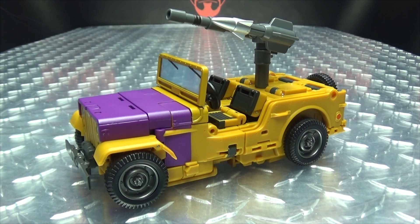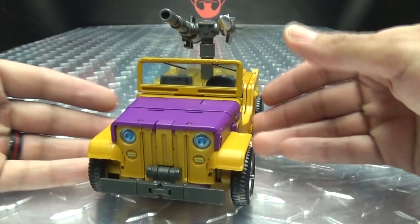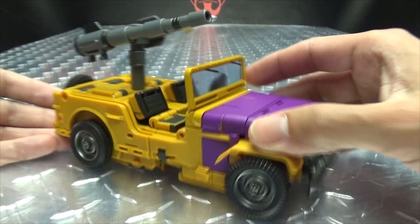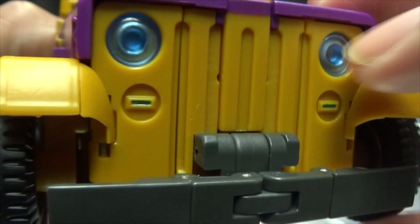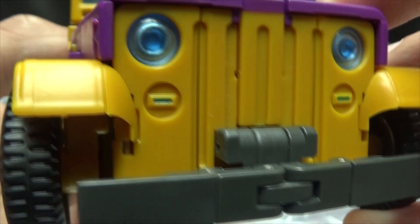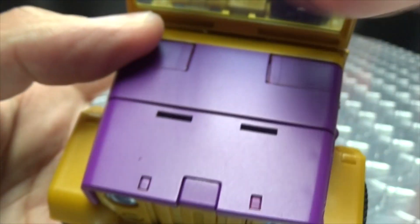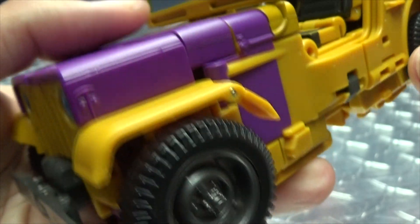Moving right along, here we have Frodo, the next component of Ocular Max's Assaultus — their Bruticus — and this is their take on Swindle. Here is Swindle in his vehicle mode. Nice G1-looking Jeep mode. Let's get a close look so we can take a look at the details. You have some lovely paint for the headlights here — it is trans-clear plastic and then it's just painted behind it. Of course, you have the classic purple hood going on there.